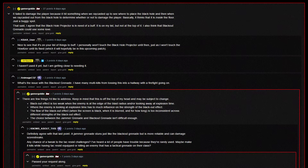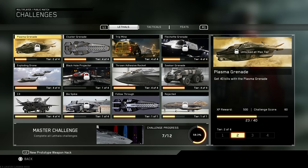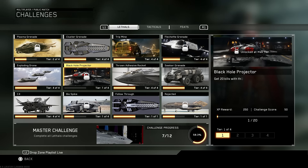If they fix the Tack Resist one and the Centurion one, I'm certain a lot of people would be at 100% sooner than later. Now for the equipment challenges, I'm slowly but surely grinding my way through them. The only one I see giving me trouble is the black hole projector. Even after receiving two buffs, it's still terrible — I'm absolutely dreading getting the kills for this thing.